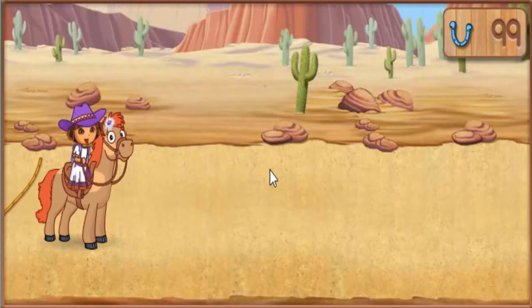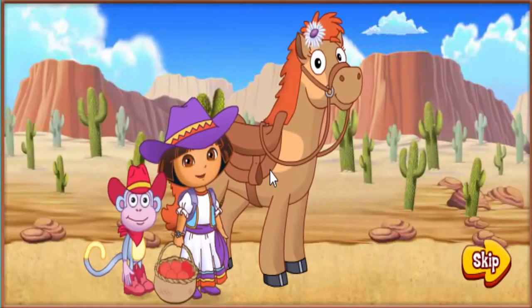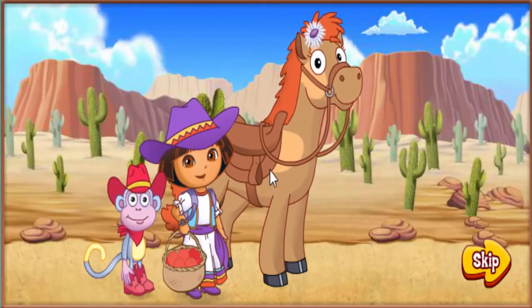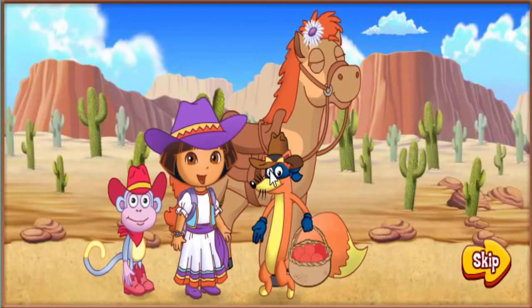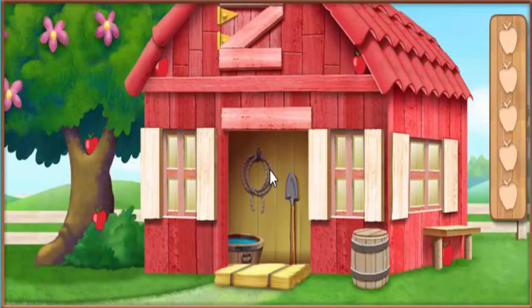Let's rest up before the second part! Our pony needs an energy boost before the horse show starts again! Let's give our pony some apples for extra energy! Uh-oh! It's Swiper! That sneaky fox is swiping our apples! We have to find those apples so we can give our pony an energy snack! Do you see the apples? Click on them!